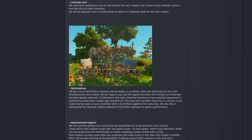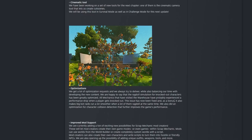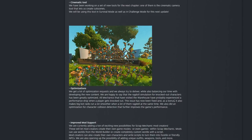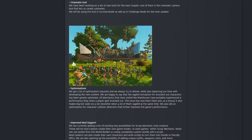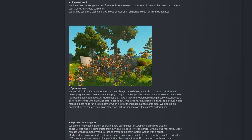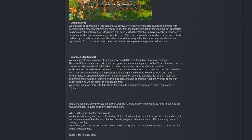For optimizations: 'We get a lot of optimization requests and always try to deliver while balancing new content development. We are happy to say that ragdoll simulation for knocked out characters has been greatly optimized. All mechanics who've visited the warehouse have probably experienced a performance drop when a player gets knocked out — yes, it's insane, especially when a cow falls over on a hill. This issue has now been fixed, and as a bonus it makes big bot raids run a lot smoother when many of them ragdoll at the same time.' You can see it here — so many hay bots bouncing around ragdolling and the game's not even lagging.